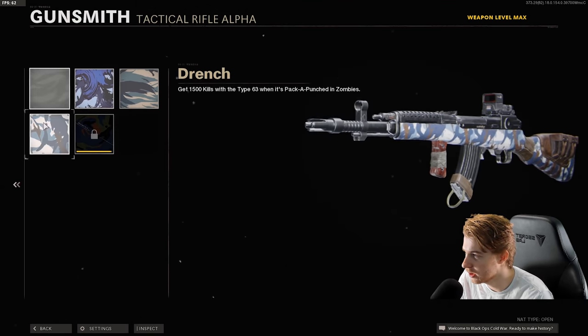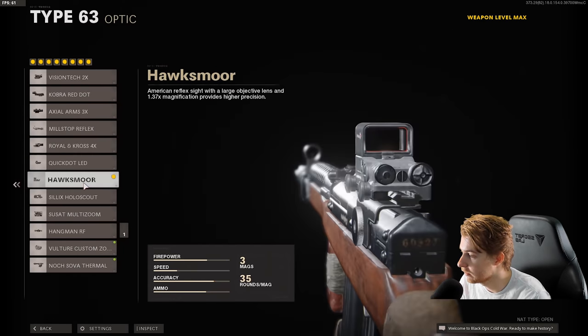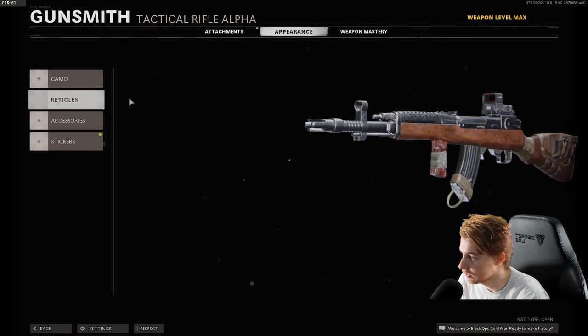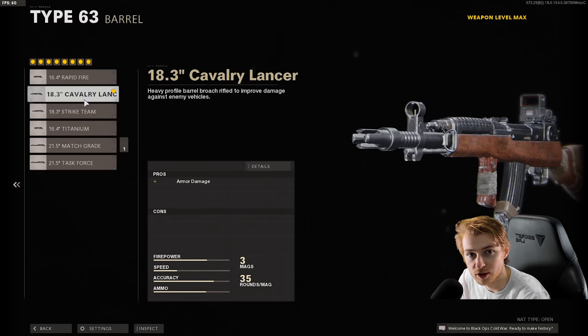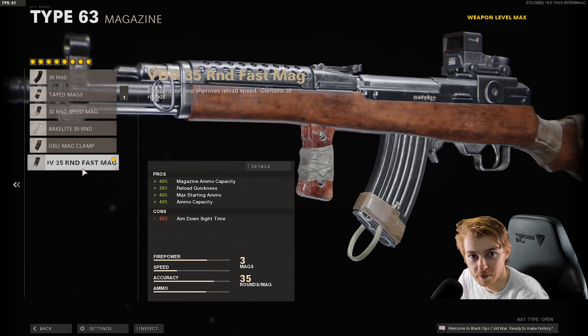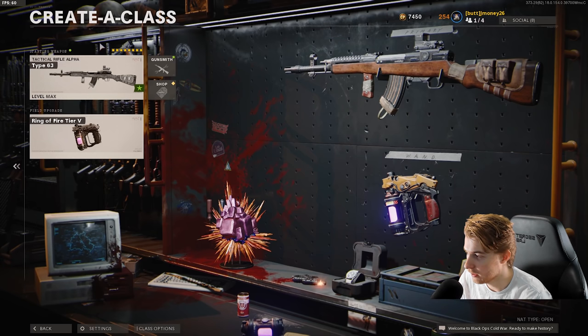Here are my attachments for the Type 63: I have the Hawksmore sight - I was really just trying to get reticles for everything and I did unlock all the reticles for it. Then we have the KGB Eliminator, 18.3 inch Cavalry Lancer, Ember Sighting Point, VDV Speed Grip, 35 Round Fast Mag, Growl Elastic Wrap, and the Tactical Stock. I also have Ring of Fire on here.